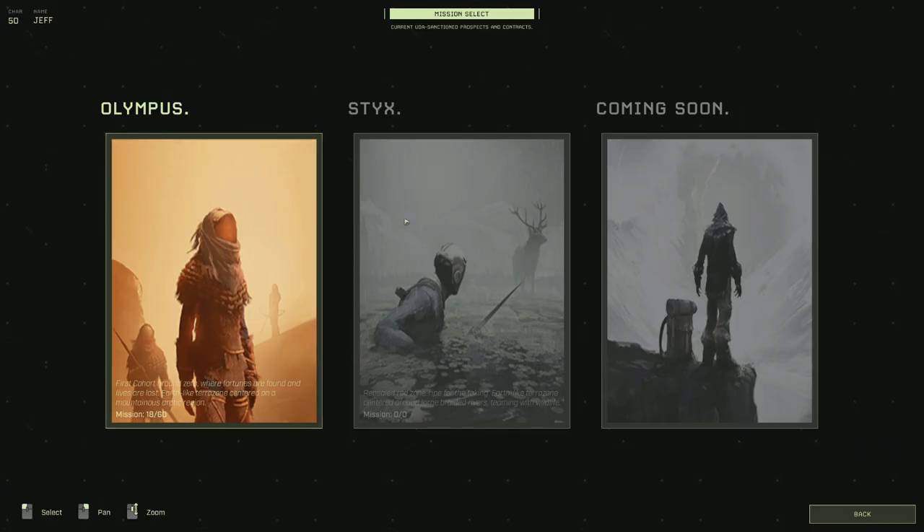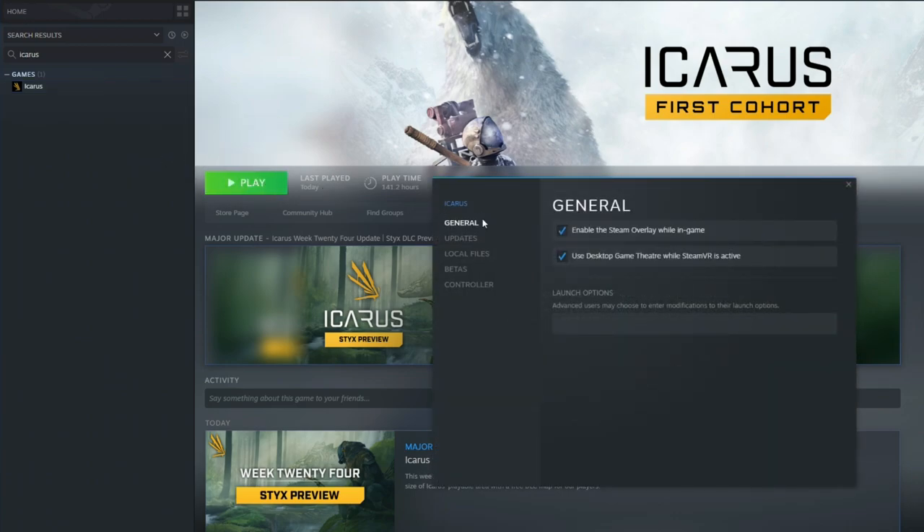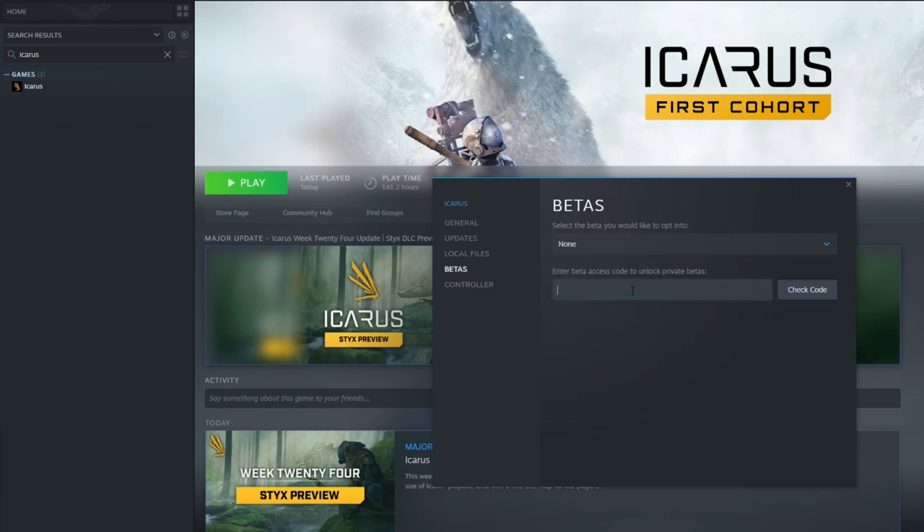Right now the map is not officially implemented into the game, however you can still play the map in beta testing. In order to access beta testing, you will need to find Icarus in your Steam library, right click it and go to properties, and under the beta testing tab you will need to enter the code "sticksandstones" all as one word. This will give access to the Styx public beta.